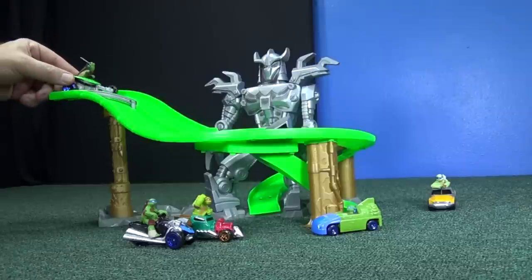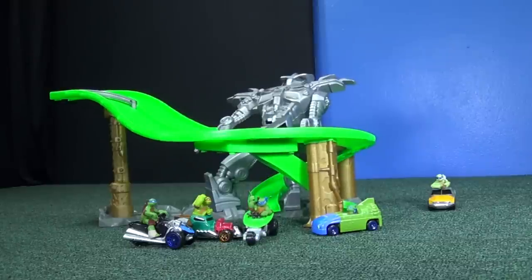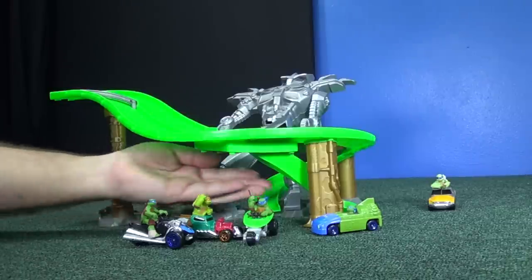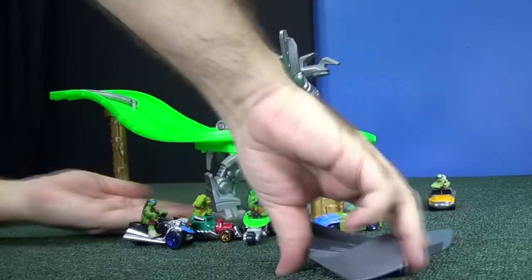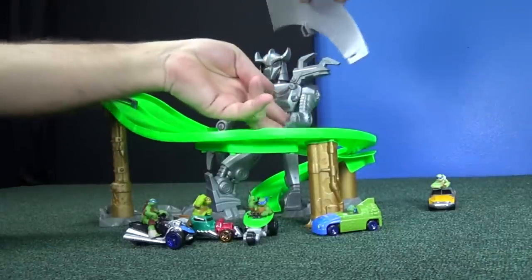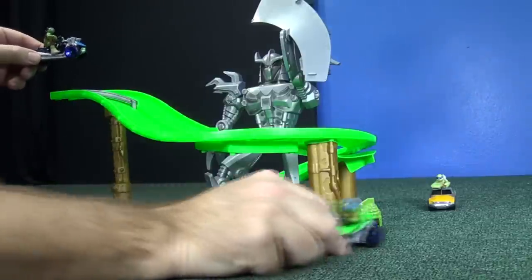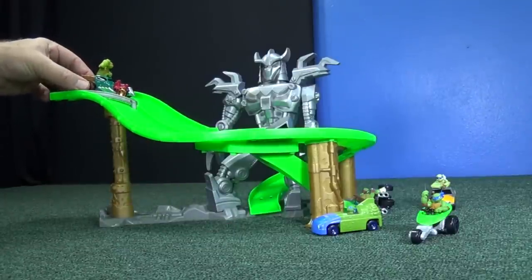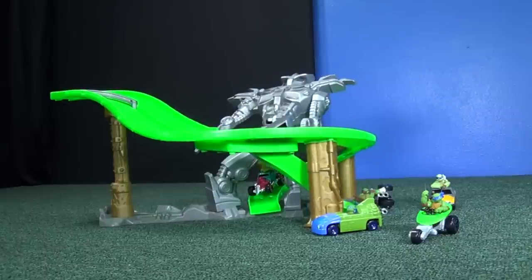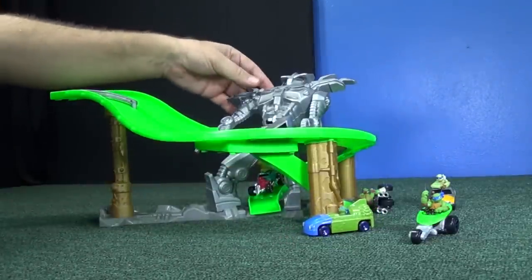Now let's try this one on the inside lane — he should make Shredder tip over. Sure did. I thought I saw him bump into Shredder's leg. Now let's reset and do it another time. Green road up, arm up, Shredder up, roll back into place. Here we go — second one. This should tip over Shredder. Will he get stuck underneath? Yeah, he got stuck. So this one is better to use for the second stage, but for the first stage you can use any of the characters.